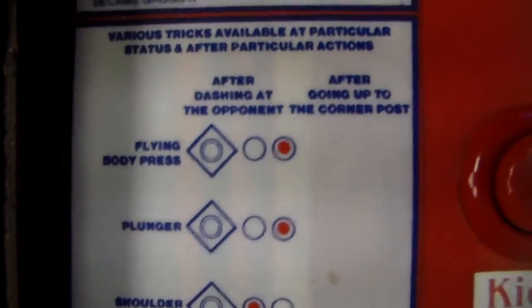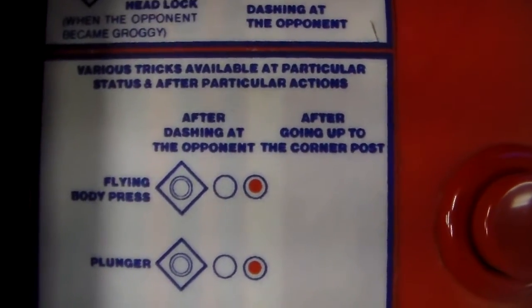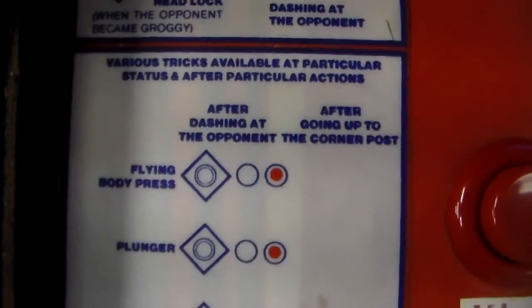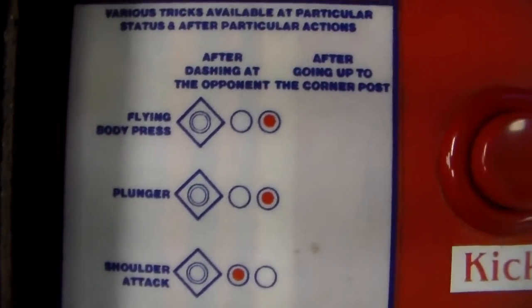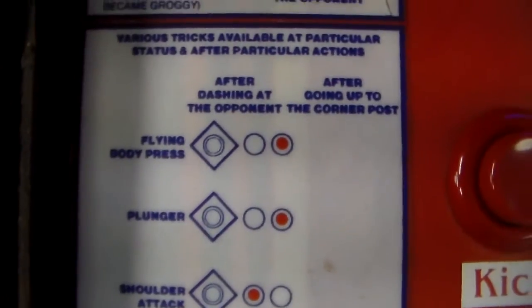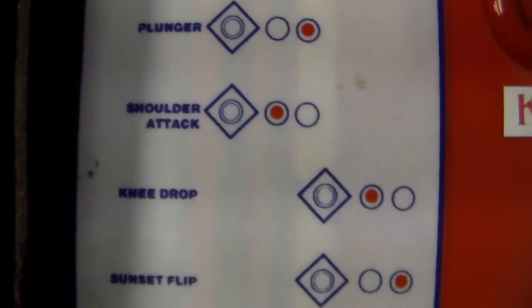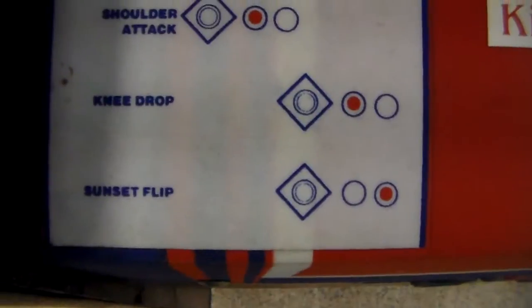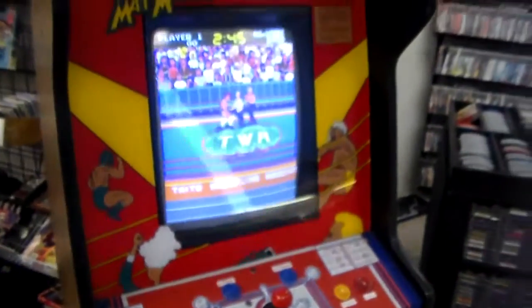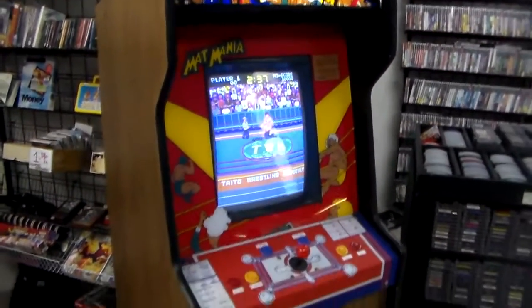More rules here — this game was deep. Various tricks available in particular status after particular actions. After dashing at the opponent, if you hit kick you do a flying body press. After going up to the corner post, if you hit kick you do the plunger, or hit punch for the shoulder attack; if you hit punch off the top rope you do the knee drop, or kick for the sunset flip. It's kind of one of those games where if you hit the buttons you do cool stuff.